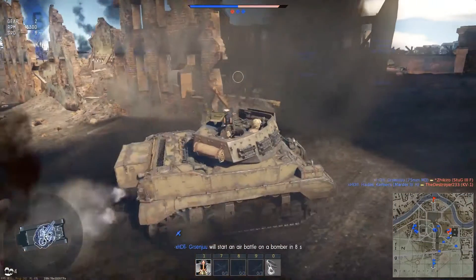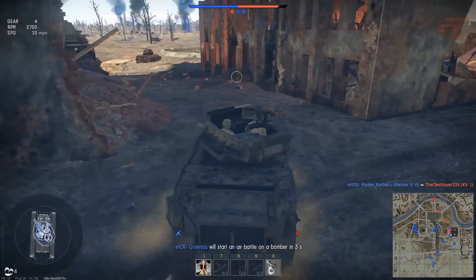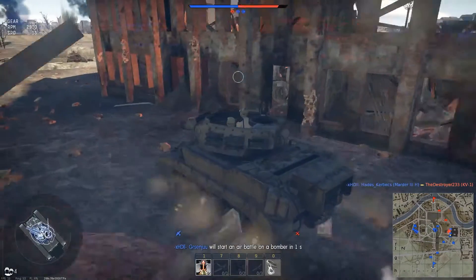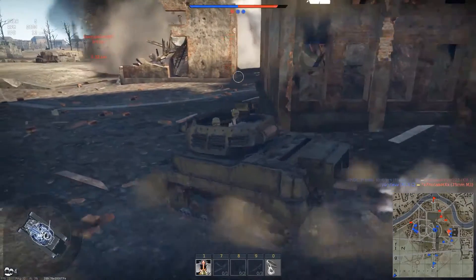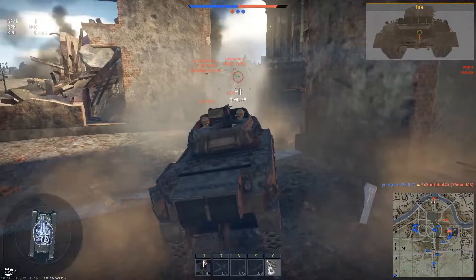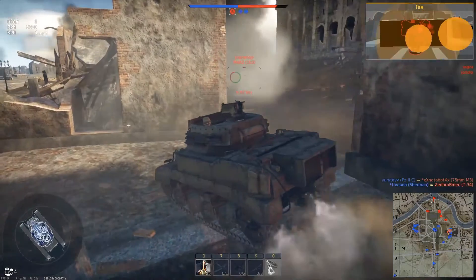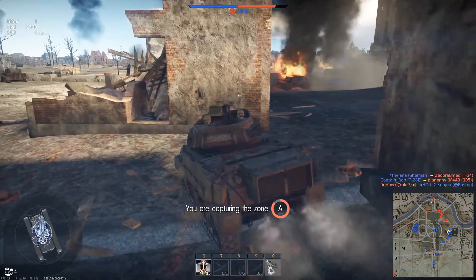You can destroy enemies with the L11 cannon, which is very powerful. For example on Tunisia — if you're at the A point which is in an urban environment — you can peek around buildings and just destroy everyone.